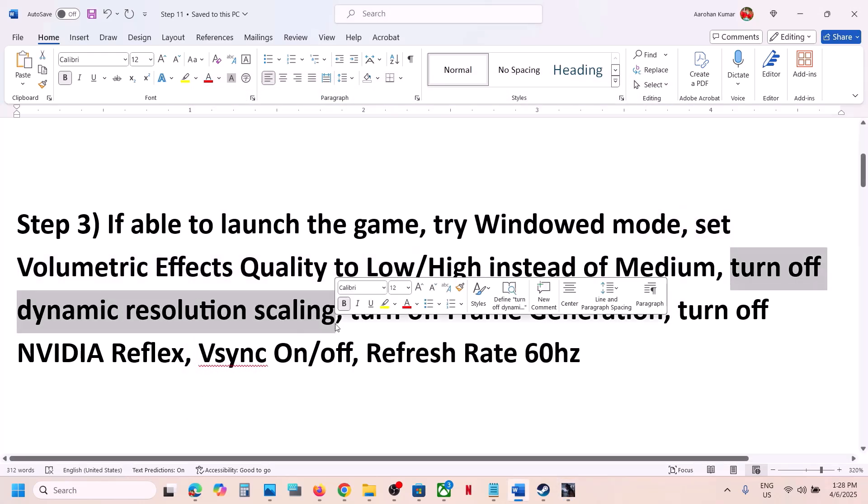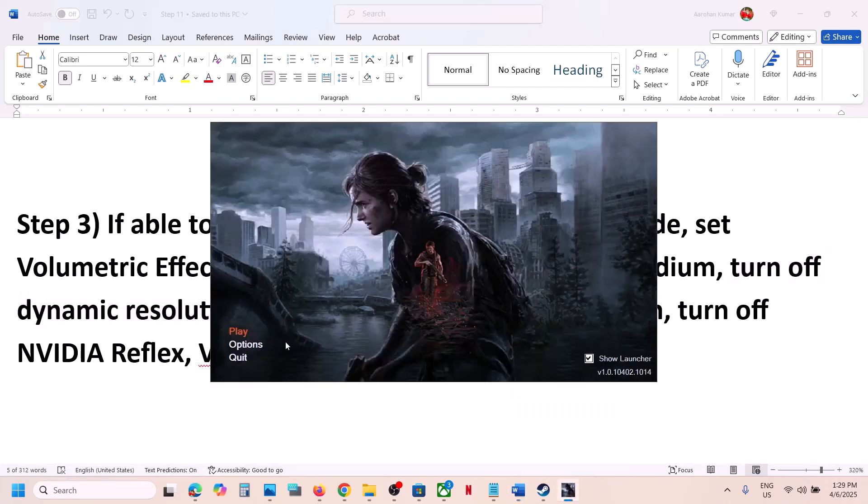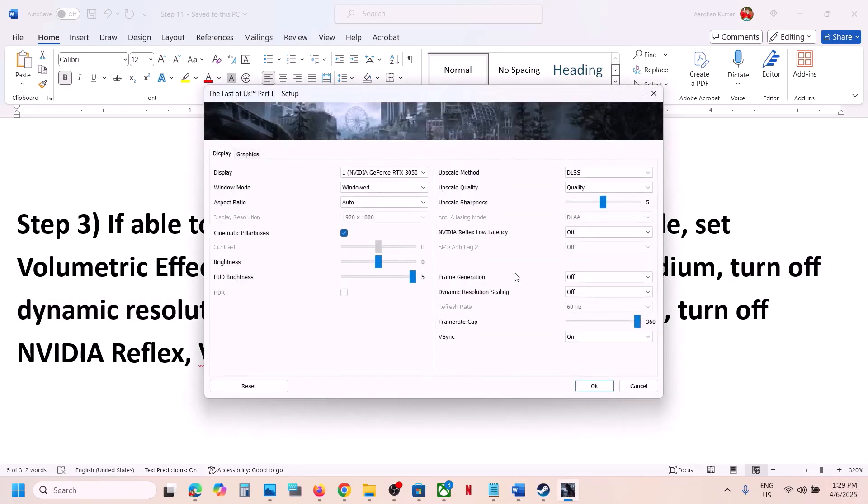Still not working? Turn off Dynamic Resolution Scaling. This has also worked for many players. You can see the Dynamic Resolution Scaling option — for many users it was set to 144 or 60. If it's set to 144, try 60 or 30, or simply turn it off, then check.